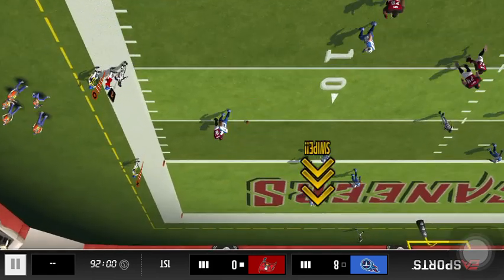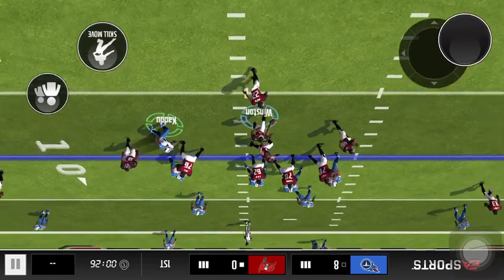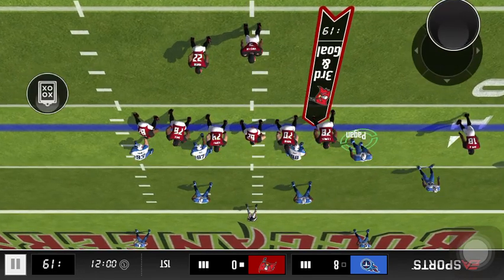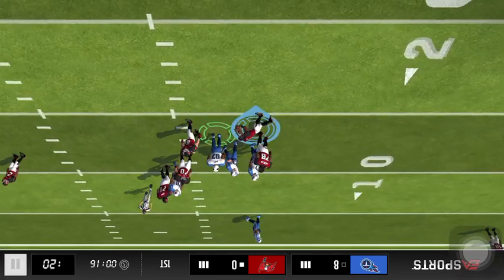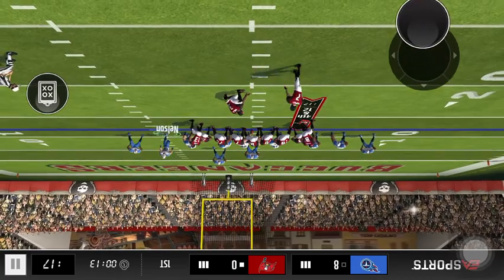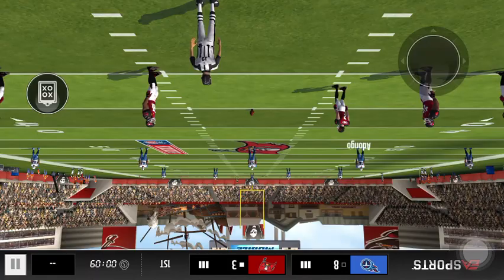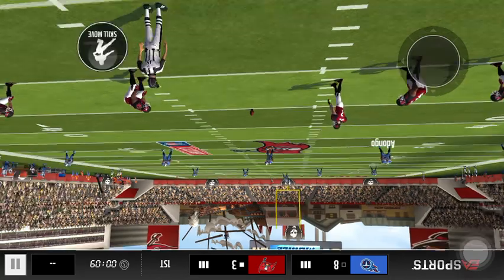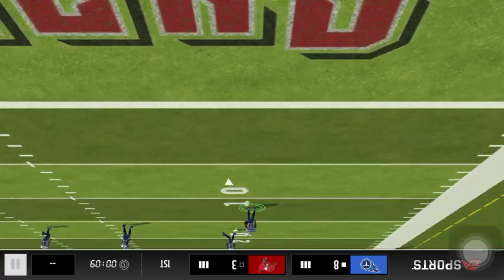We're not looking too good right there — we need a pick six here. Make it happen. Now let's just pass it and get a pick. Okay, we're going to settle for the three points. I almost blocked it but we missed. Now we're going to return this kick — we're going to fair catch it so we can give it an HP pitch for 80 yards.